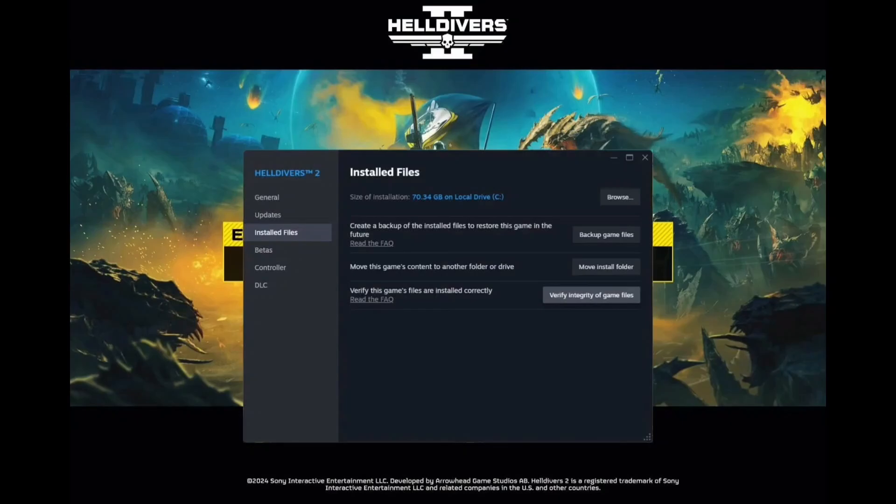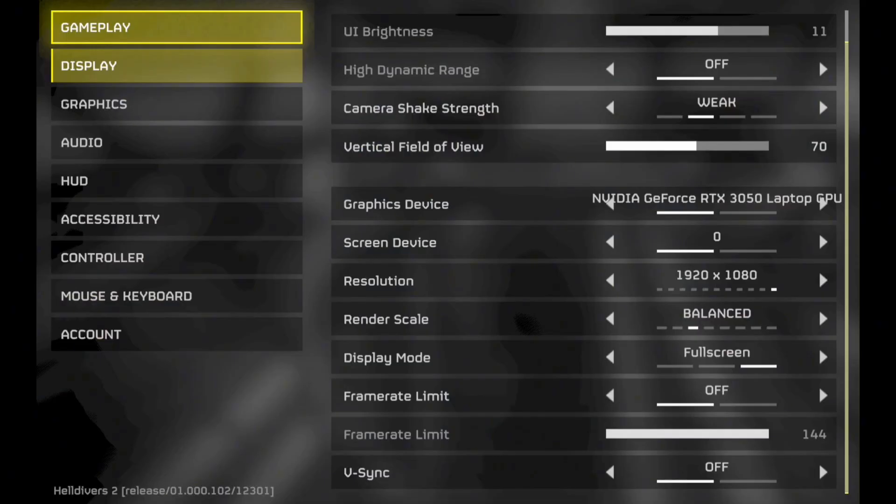If relaunching or restarting your game does not work, you have to verify your game files. To do so, open up Steam, right-click on Helldivers 2, select Properties, then head to Local Files and tap on Verify Integrity of Game Files. It will take a while to verify your game files.